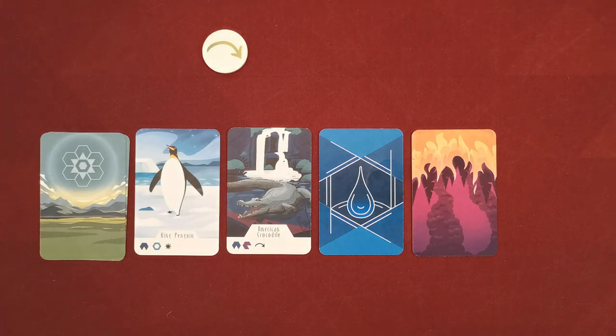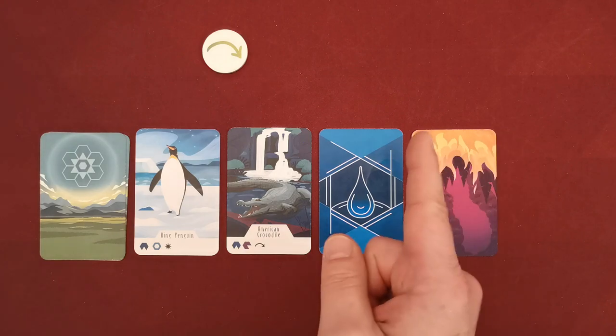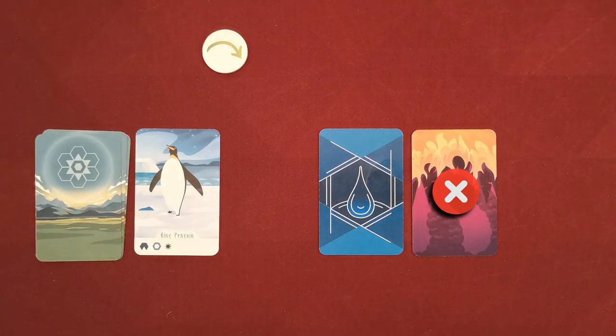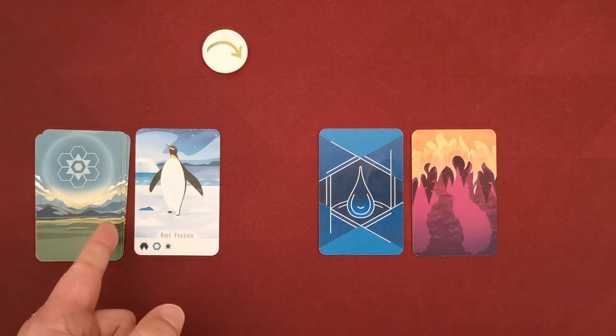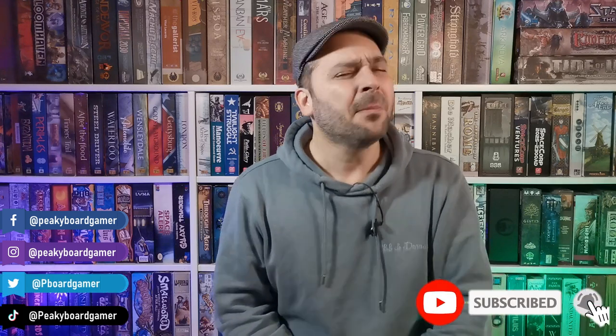The game also has a solo mode. It plays exactly the same except that when you use the movement ability, you cannot move cards to any other player. Instead, you can move any one of your cards to the top of your draw deck, ensuring you will redraw it for your next turn. Those were the rules of Ecosfera — stay tuned as this game will be hitting Kickstarter really soon. If you like these videos and want to see more, please subscribe to the channel. Until next time, have fun and play more board games!